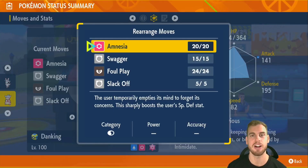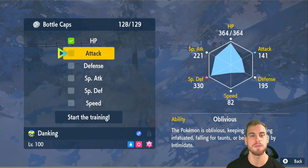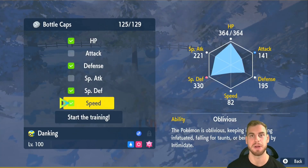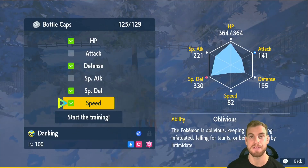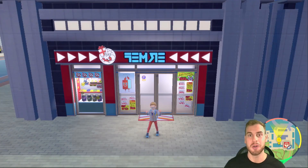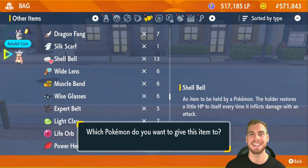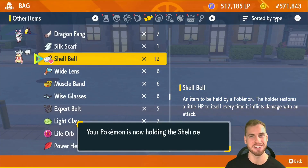Now that we've got our moves taken care of, let's IV train our Slowking. For this build, we want to max out IVs in all stats except Attack and Special Attack, since we're using Foul Play and won't be using either of those stats. Next, let's take care of Slowking's held item — head over to Delibird Gifts in Laventia City. Here, we can purchase the Shell Bell, which will provide the build with some much-needed recovery. Give your beautiful brand-new Shell Bell to your Slowking.